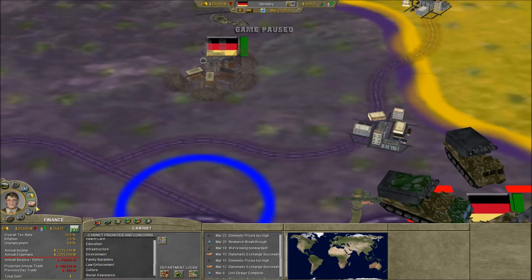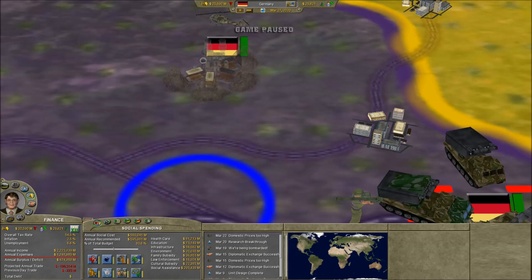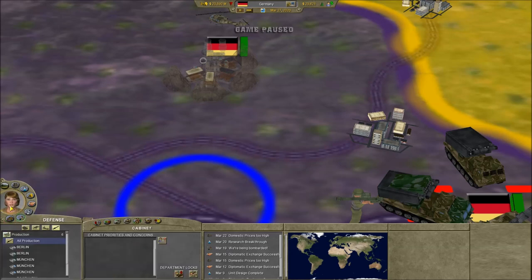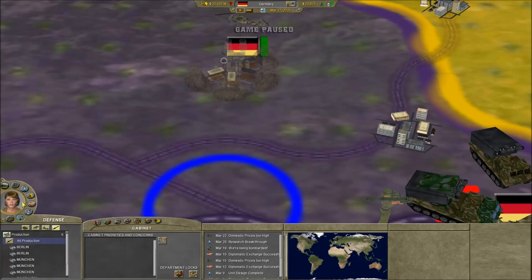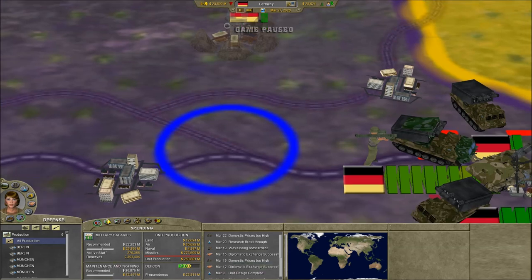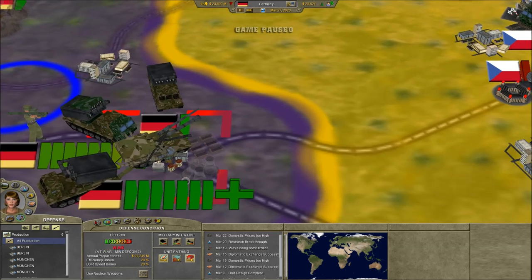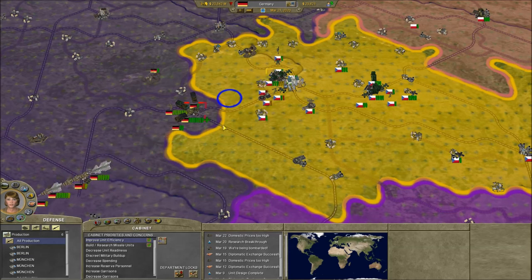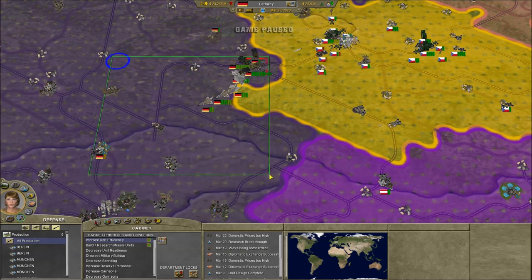We're just gonna run ourselves into debt right now — that's what we're doing. Decrease social spending — whoa, all I need is a tiny adjustment. We're gonna go over to our military maintenance and training — that's gonna go up our DEFCON level, so we need to raise that. We just rose two of those. Increase unit readiness and efficiency — it's very efficient now.